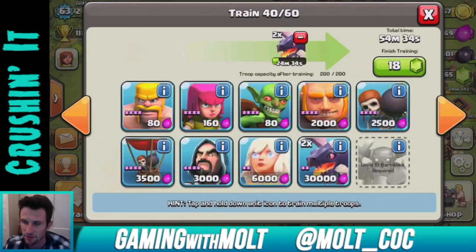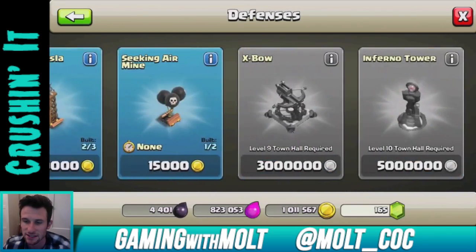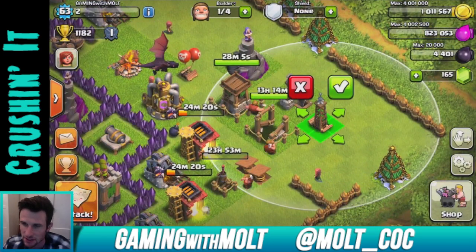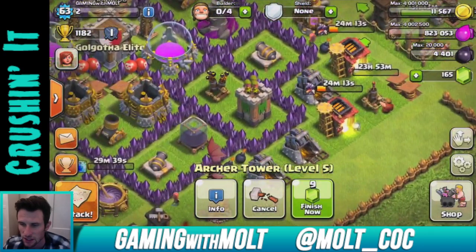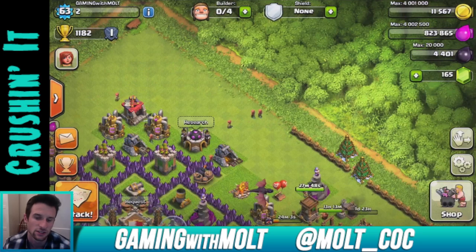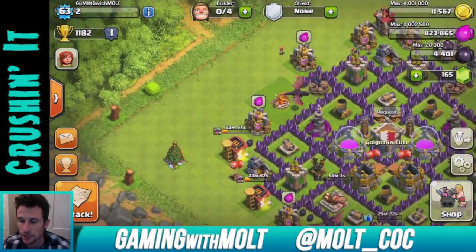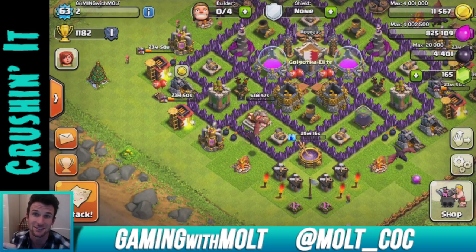I just keep filling them up and letting them train because it's not that big of a deal. Now let's go to our defenses and build this other tesla — there we go guys, we are doing work when it comes to all of our upgrades. Our wizard tower is already level three, archer tower is going to be at six really really soon. Air defense is upgrading, etc. We'll be at a new town hall eight base build very very soon — that's the town hall I've built the most bases at. Anyway, that is it guys, thank you so much for watching, I appreciate your support. Hope you guys have a good rest of the weekend — keep calm and clash on! See you guys later.